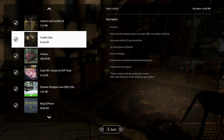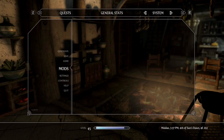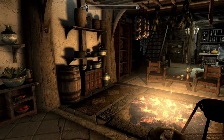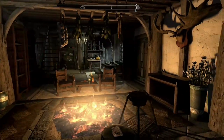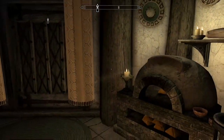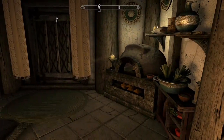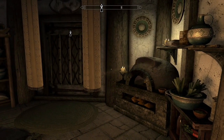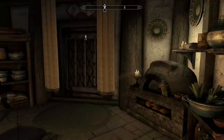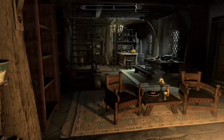Another mod I wanted to show off briefly is Candle Glow. This is a very small mod that adds a glare effect to the candles in Skyrim. We are in Breeze Home, and you might be able to see, with this example here, this candle has a bit of a glare coming off to the side, kind of at a diagonal. That's what that one particular mod does.